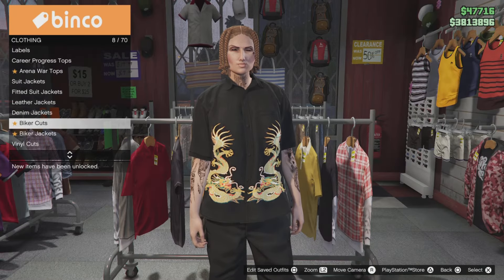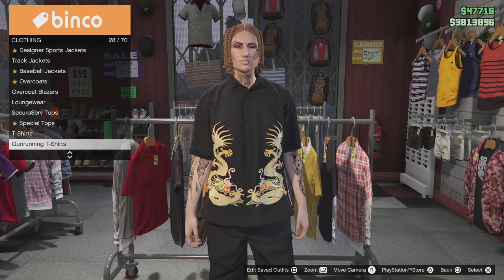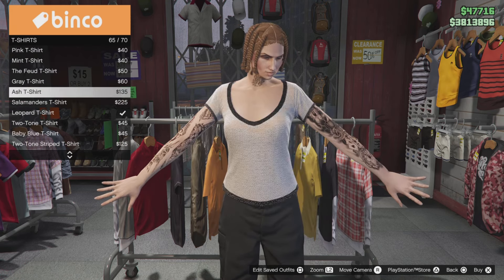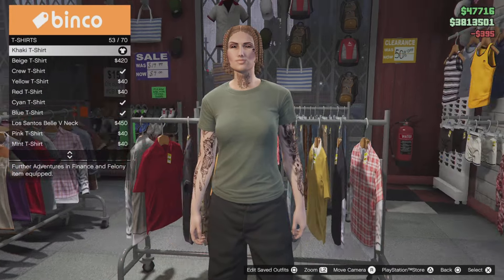Once you get the black joggers — I'll link them in the description on how to get them — go to the corner store, go to the top section, go down to t-shirts, and you want to select this t-shirt. The Kakeya t-shirt should be number 50.